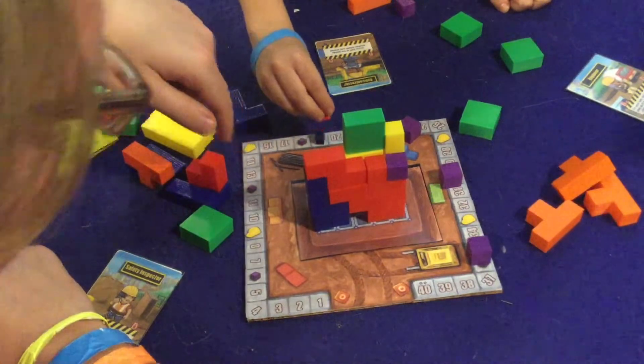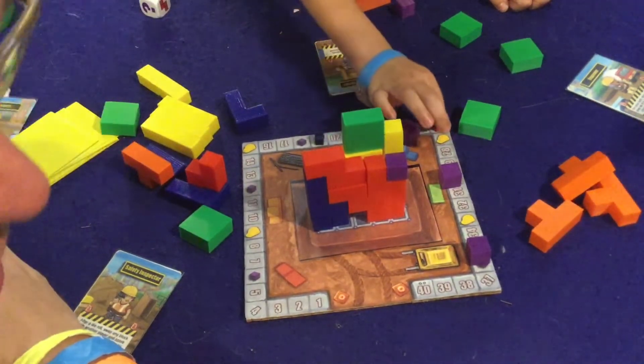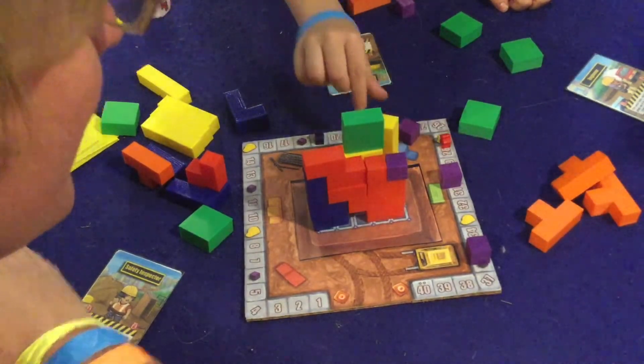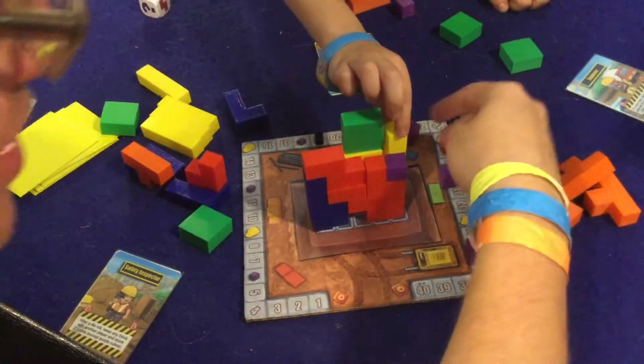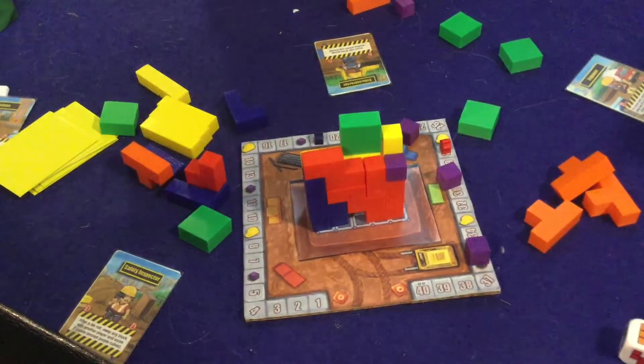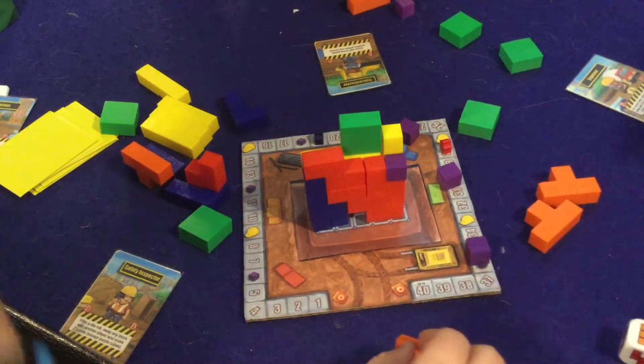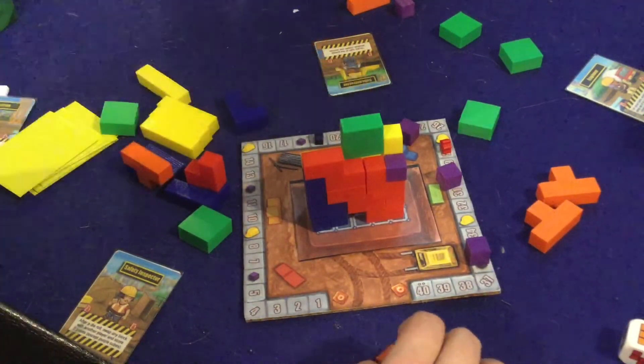I'm pretending that's yellow. Nicely played — that's nine points! Two right here and then five. High five! That is a serious proud dad moment. So that's 28. Be careful when you're moving the board.